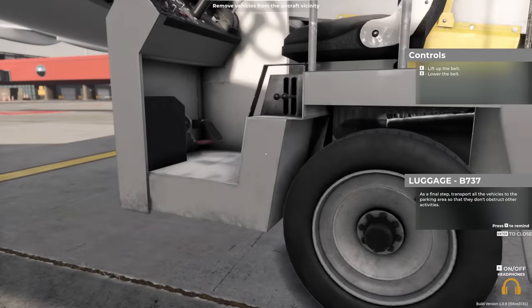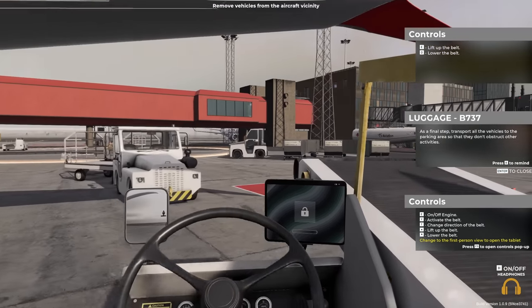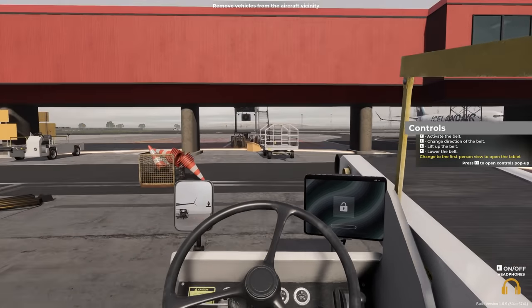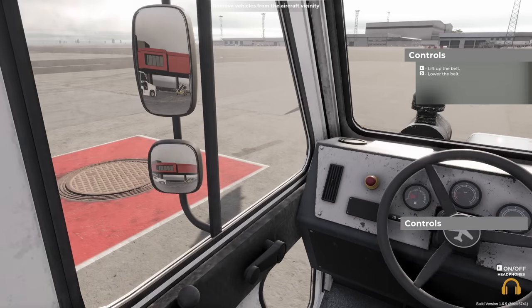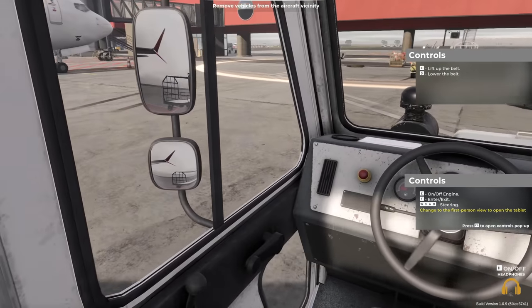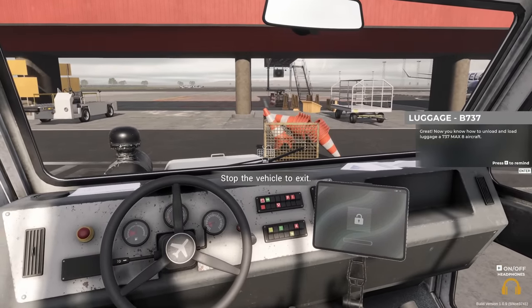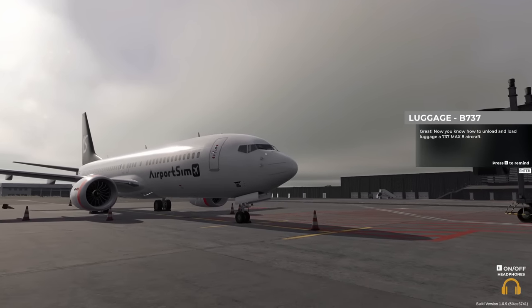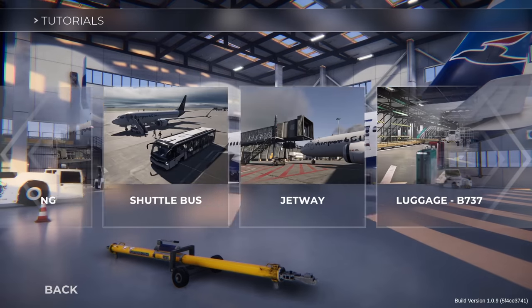As a final step, transport all the vehicles to the parking area so that they don't obstruct other activities. That was pretty successful, wasn't it? That plane is safely on its way. Now you know how to unload and load luggage on a 737 MAX aircraft. I'm practically an expert. That's another tutorial complete — so now we need to do luggage on an A320. Surely that can't be too different.